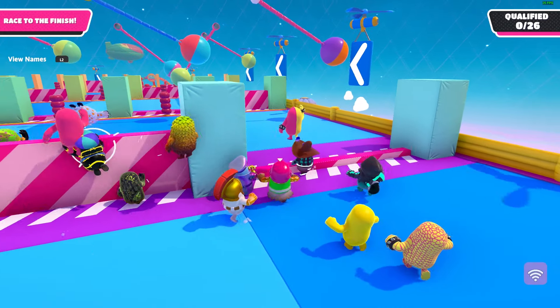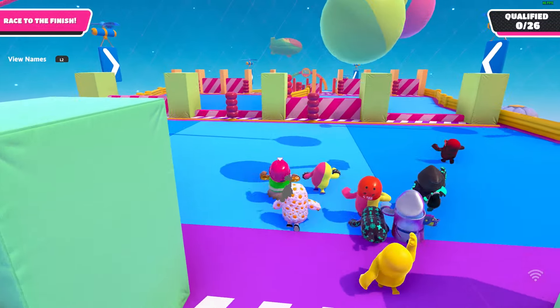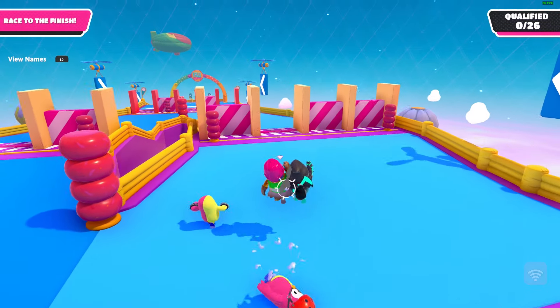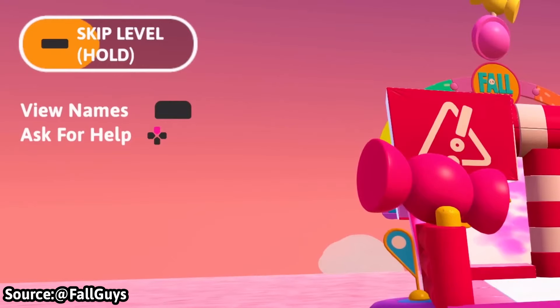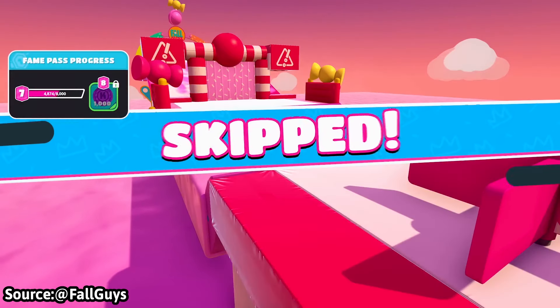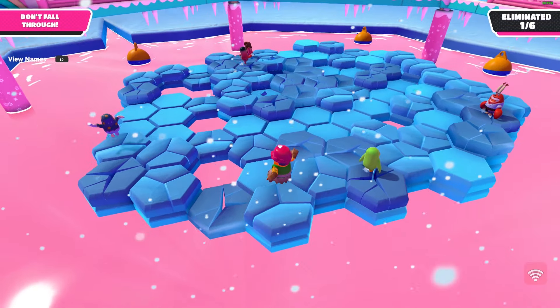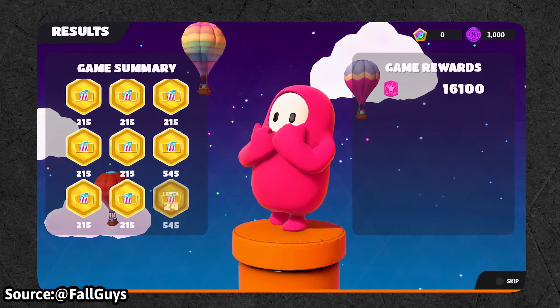A small line that most will gloss over is that levels will automatically be updated if any changes are detected. Meaning if a section of your level is broken, when you update the level it'll automatically be updated in Explorer mode — you wouldn't need to tag Fall Guys' owl on Twitter to publish the latest version. While most will use this for good things, I could see creators adding impossible-to-beat sections or deleting most of the map to troll people. However, with the skip level option, that doesn't matter — just report the level and skip to the next one.